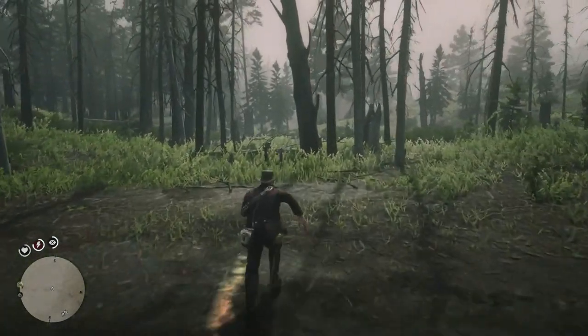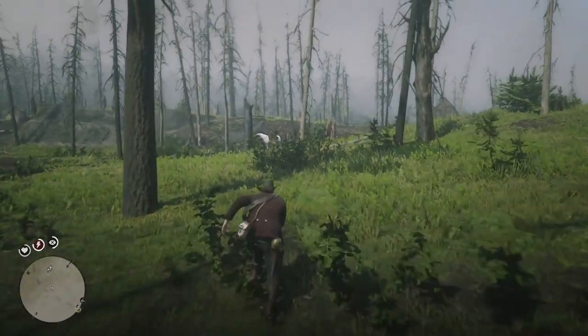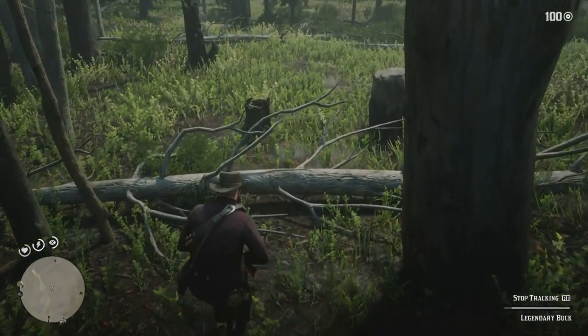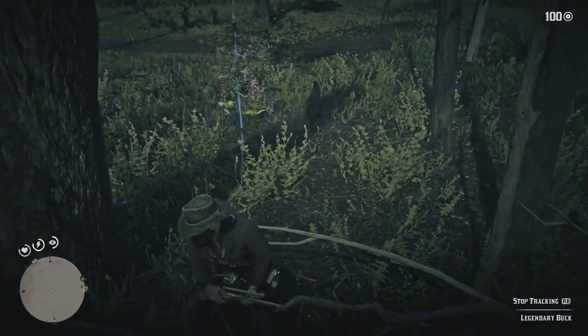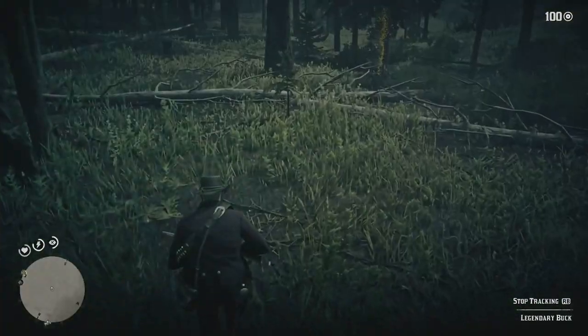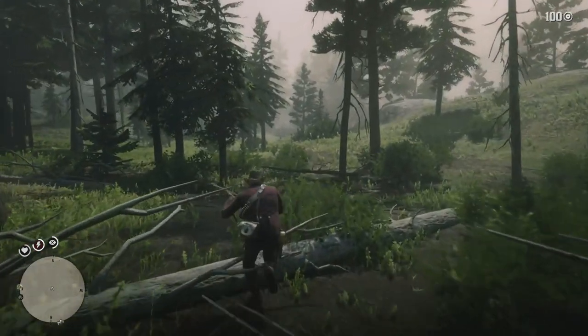I need to quickly go back to my horse and get a strong gun. When you get to this fallen tree, it's not actually going to show you any more direction, so what we're going to have to do is climb over - and then over here there is another clue that we have to inspect.